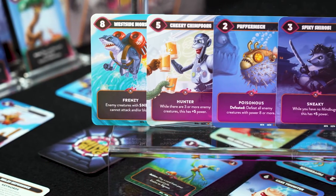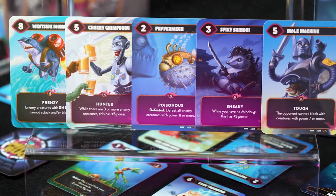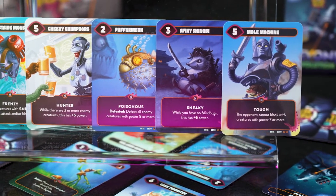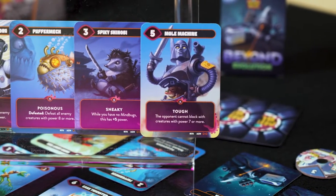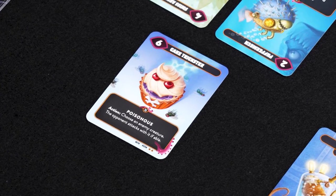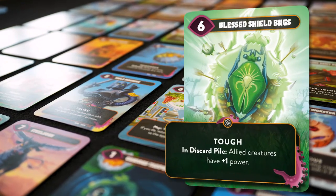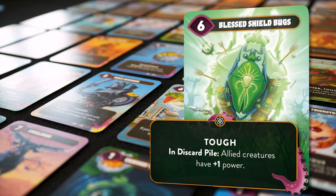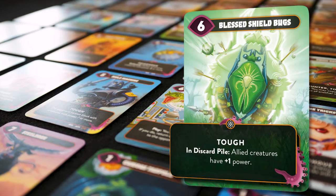Plague progresses in the same way as with regular Mindbug. The keywords Frenzy, Hunter, Poisonous, Sneaky, and Tough stay the same. But two new triggers have been added. Action lets you do the action instead of playing a card or attacking this turn. In Discard Pile is an ability that triggers while the card is in your discard pile — now even the cards in your discard pile have value.